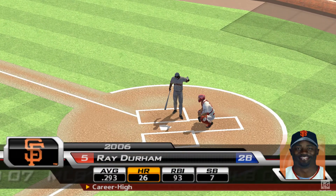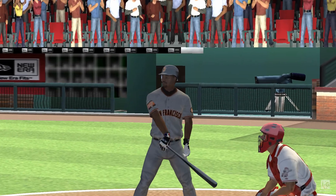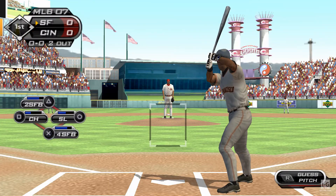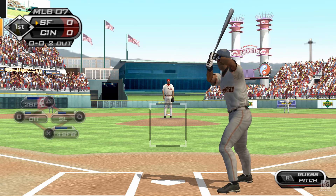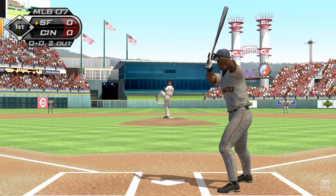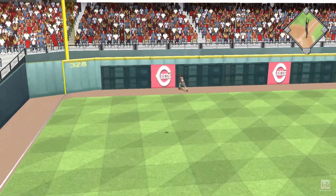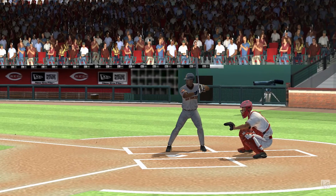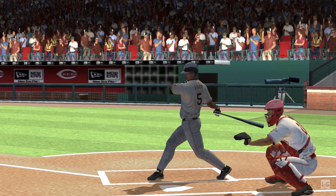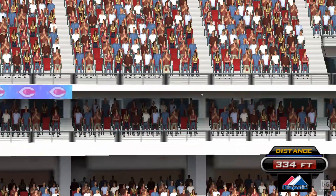Ray Durham will get his first cuts here — the batter, second baseman, Ray Durham. Now a ball hit in the air to straightaway left, this is carrying well out of here. He was trying to be aggressive on the first pitch, and it definitely pays off. They thought they could sneak one by him and get ahead, but obviously he had other plans.